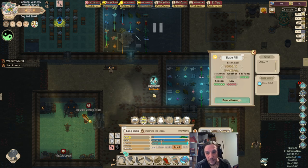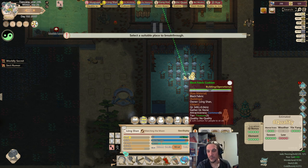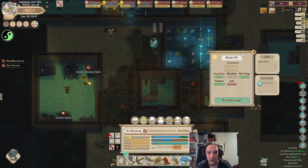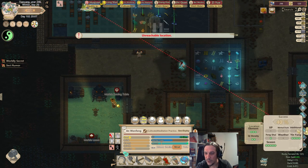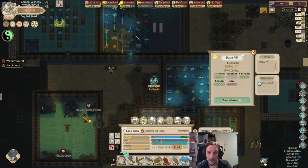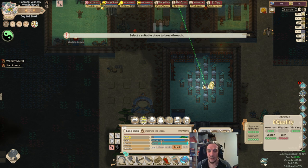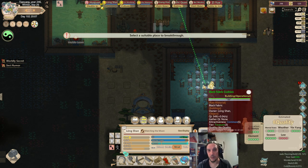Shan is already at that stage. For the golden core breakthrough, this whole thing works a little bit differently. The success chances are calculated by different numbers than before, and you don't get a percentage chance — you only get an estimated quality. The higher the quality, the bigger the power of your golden core. If you want to go towards immortality, you need at least a golden core of quality 3 or higher.